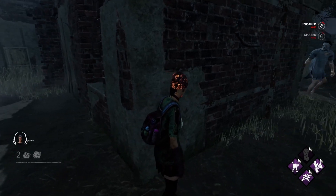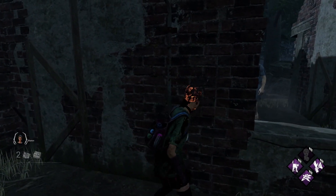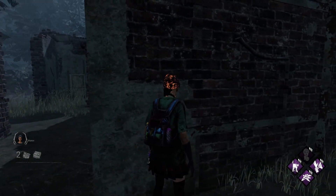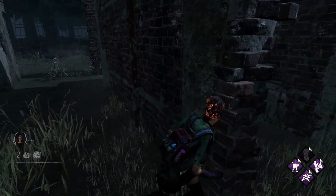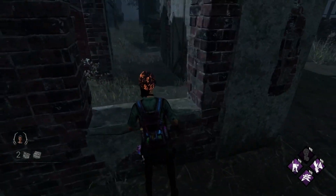Myers. Pay attention and look around. If you see him stalking you, try to break line of sight. Higher loops are always more efficient, as he doesn't have time to stalk you as much as he would on lower loops.